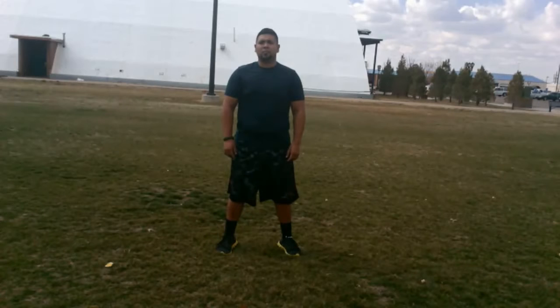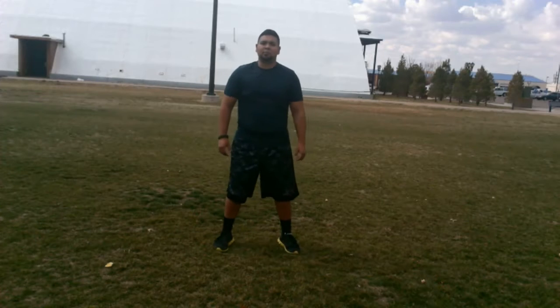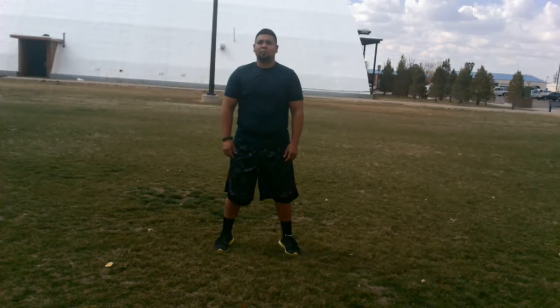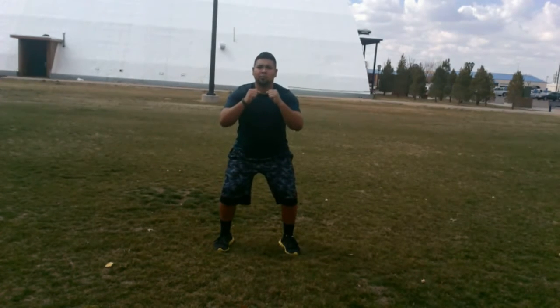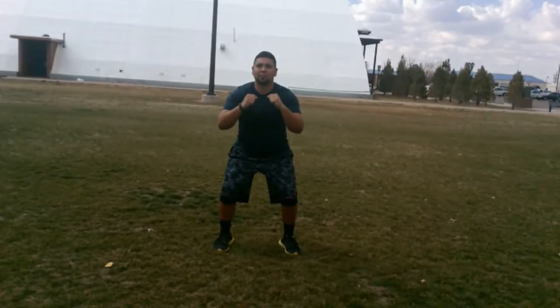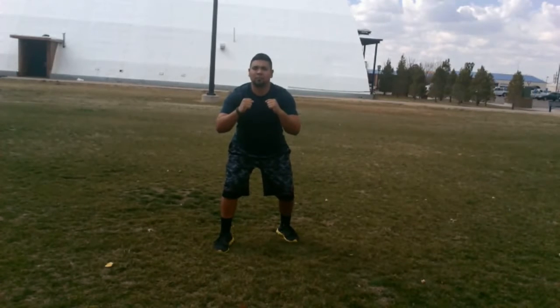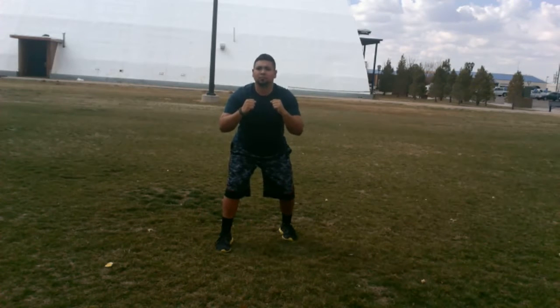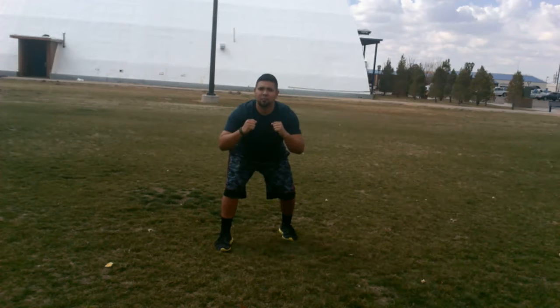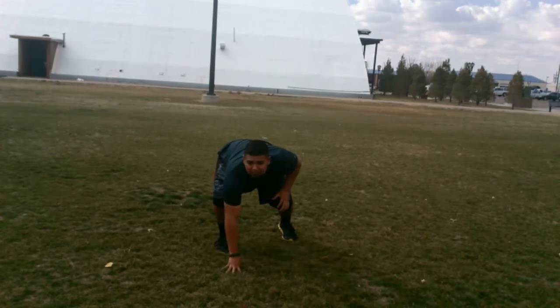First we're going to start off with the defensive line — this can be either defensive tackle or defensive end. First thing you'll do is get your feet shoulder-width apart, knees bent slightly in a good athletic stance, arms in an attacking position. Next, you'll drop one foot back — whichever feels more comfortable — heel to toe, so your toe of the foot you drop back is aligned perfectly with your heel. Then squat down a little further, put your hand on the ground, and distribute your weight on the balls of your feet by leaning slightly forward.